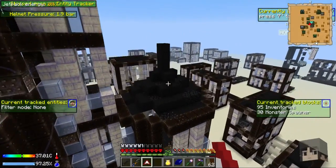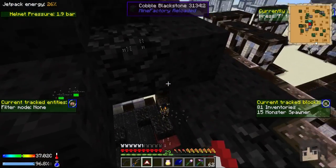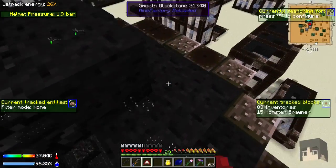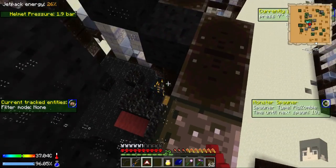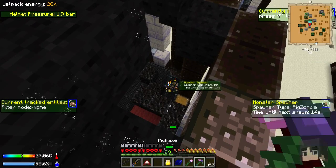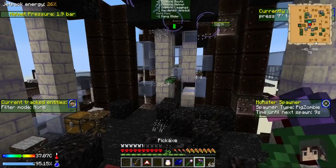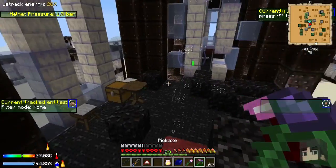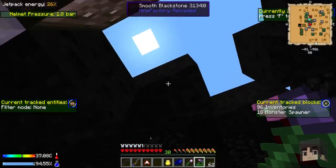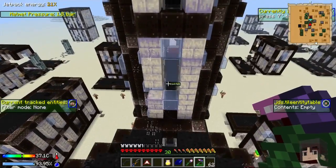Using the power of the jetpack combined with the hang glider so we don't use up all our energy immediately. There's a pigment spawner right there - can I get it? Got that one. That's a skeleton spawner - they can spawn and just fall off the edge. Nope, nope, nope - I'll leave them.